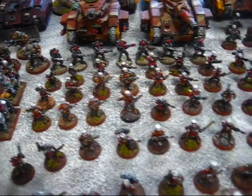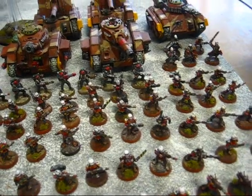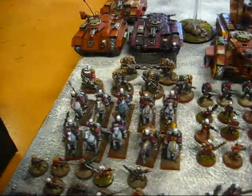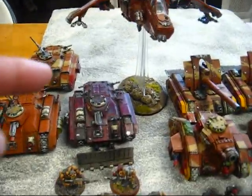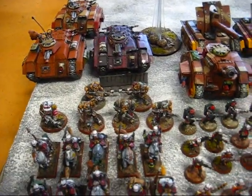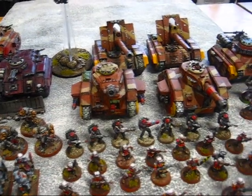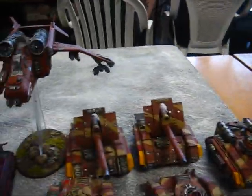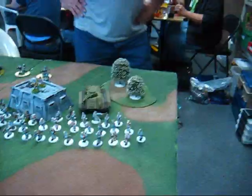My second platoon is a 50-man combined squad led by Al'Rahem, with three meltaguns and two flamers in there. I've got a 10-man Ratling squad, a 6-man Ogryn squad in a Chimera, and a 7-man Stormtrooper squad with a meltagun and plasma gun. I also have a Hellhound, two Basilisks, a Demolisher, a standard Russ, and ten Rough Riders. That's my list.